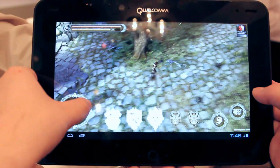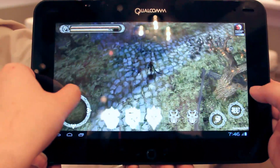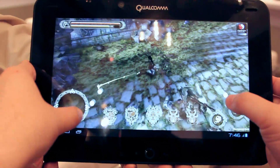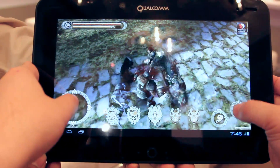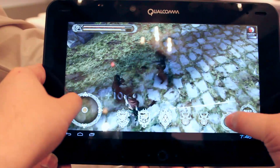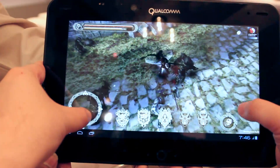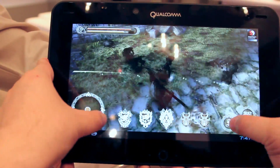So what we're showing here is the gameplay involved with this quad-core tablet. It comes with our next-generation GPU, the Adreno 320 GPU. As you can see with the gameplay, the high quality is making use of the power of the Adreno 320 GPU combined with the power of the quad-core CPUs, with each CPU core running at 1.5 GHz, with a combined 6 GHz processing power.